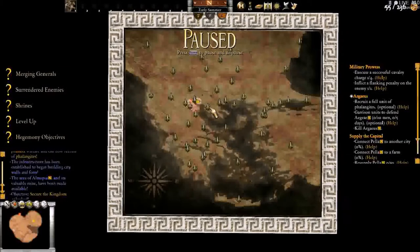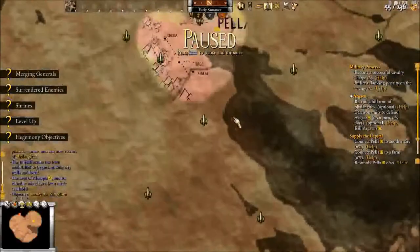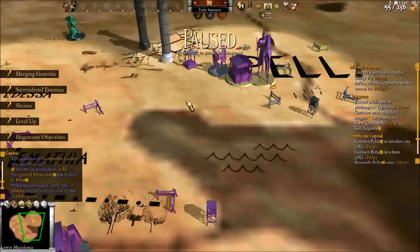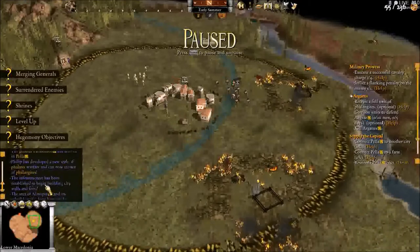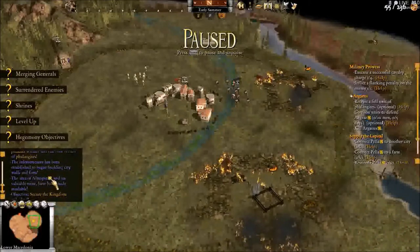You can do the objectives in any order. You can go all the way up here before doing anything nearby — you could even sail over to Persia and start attacking them. Persia controls all the land over in Anatolia. Restore the capital — companion cavalry grew in size, I get an extra income of 60 gold. Parmenion has arrived in Pella, that's why I got a new general. Philip has developed a new style of phalanx warfare and can now recruit phalangites. Infrastructure has been established to begin building city walls and forts.